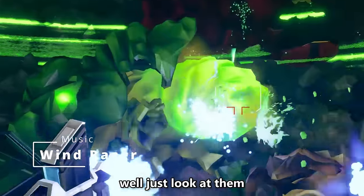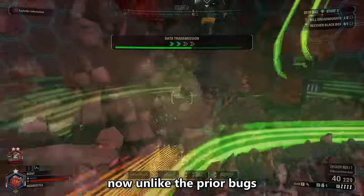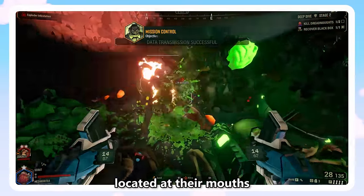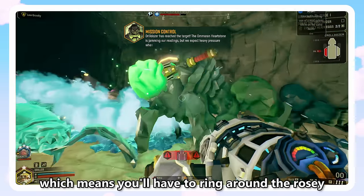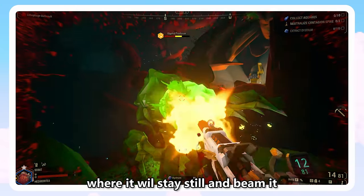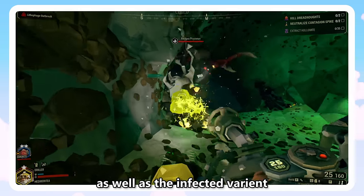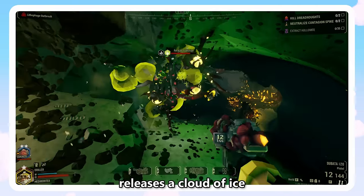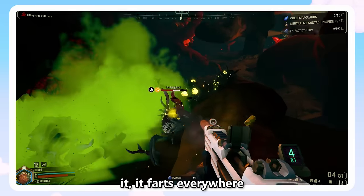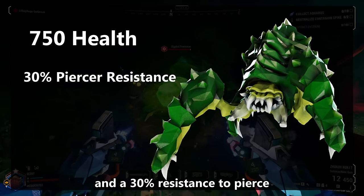Praetorians — just look at them. Their very design is telling you to piss off. Unlike the prior bugs which have their critical areas at their mouths, these guys have it at their back, which means you'll have to circle around them — which is harder than it looks. The most common way to deal with one is to wait for it to spit acid, where it will stay still and you can beam it. Their variants are ice, radioactive, and infected. When they die, they release a cloud of acid, ice, radiation, or Rockpox depending on variant — an area you can't enter without taking damage. These guys have 750 health and a 30% resistance to pierce.